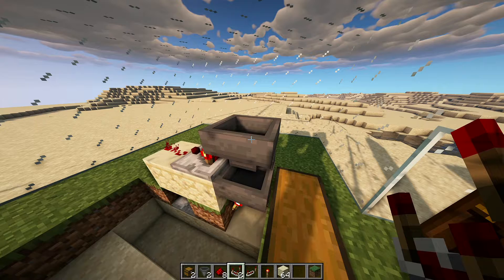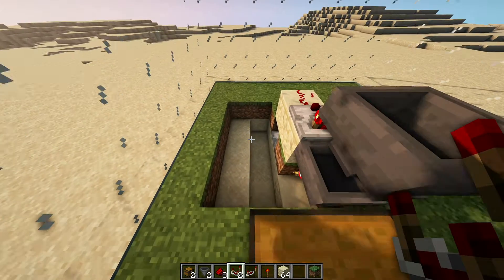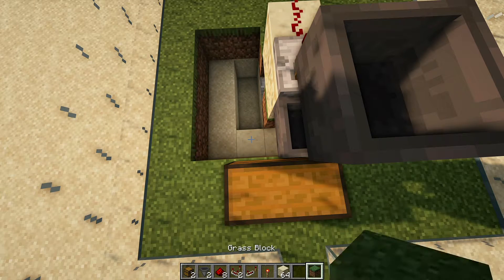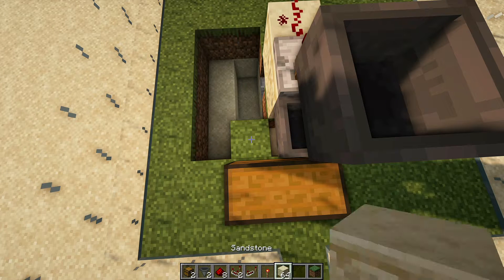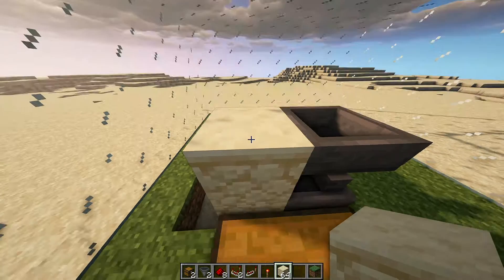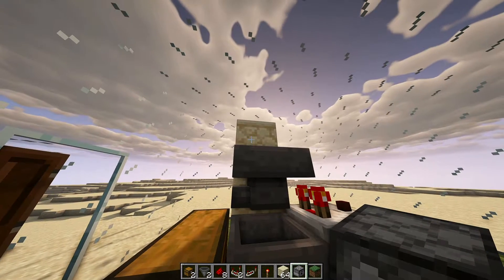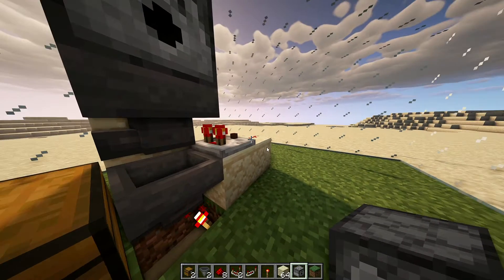Then place the honey bottle in the fourth slot to put in there. Next we want to place a dispenser on top of that second hopper that we just put the honey in, so I'm going to build up some blocks.